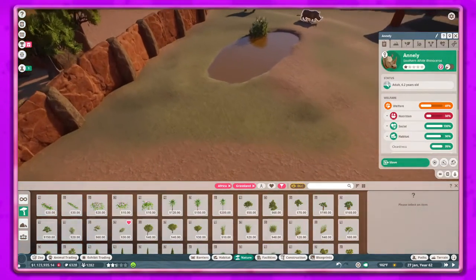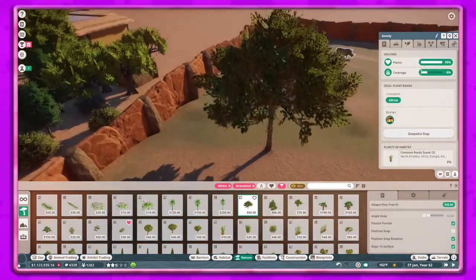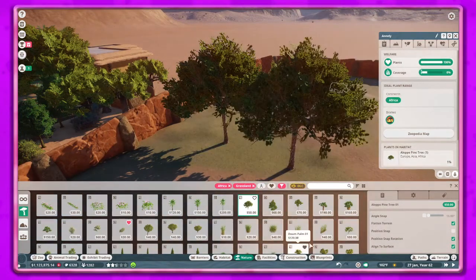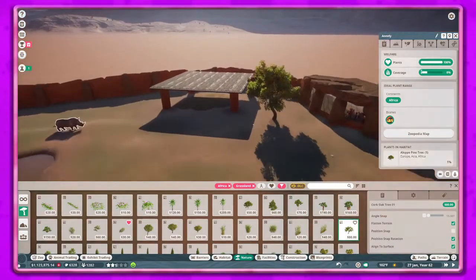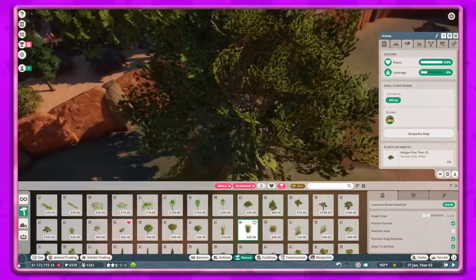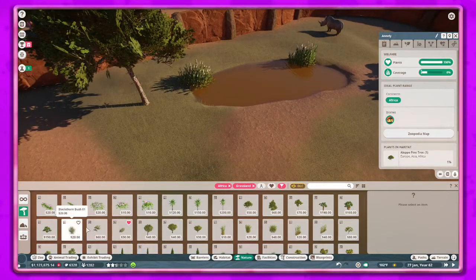Let's go in here and add a little bit of vegetation. It's Africa grassland, so I feel like if you have what they want - they want Africa grassland, so you put Africa grassland - I feel like that should be enough for them to like the things you put in here. That should be the case, but I could be totally wrong. I really like these water features here.